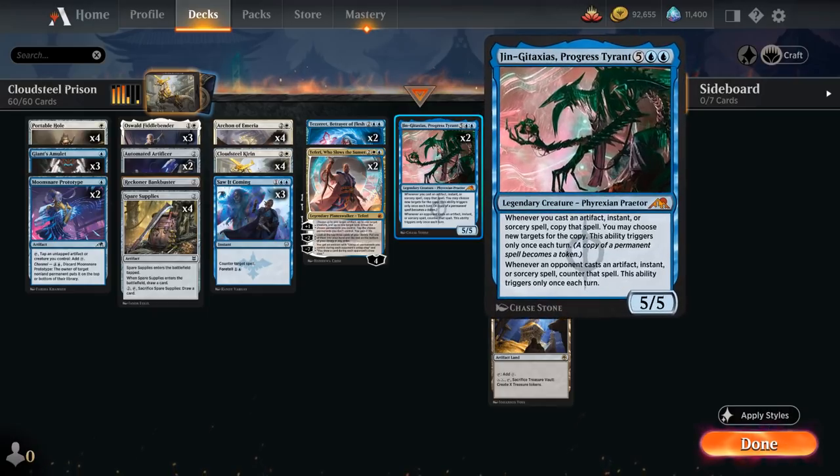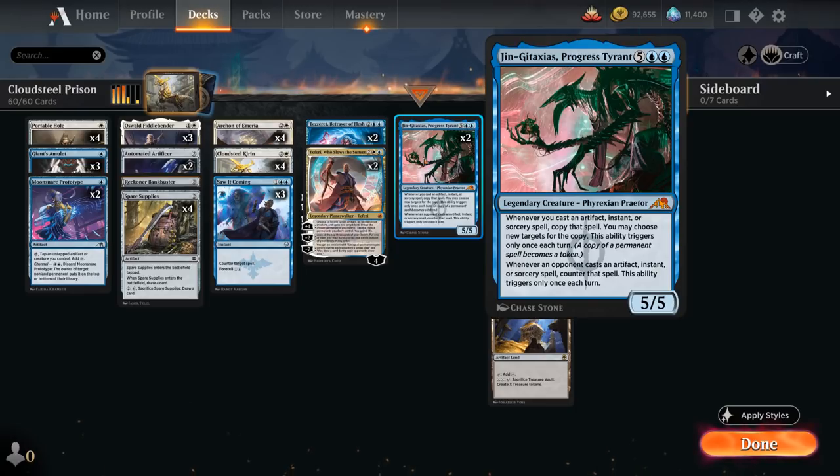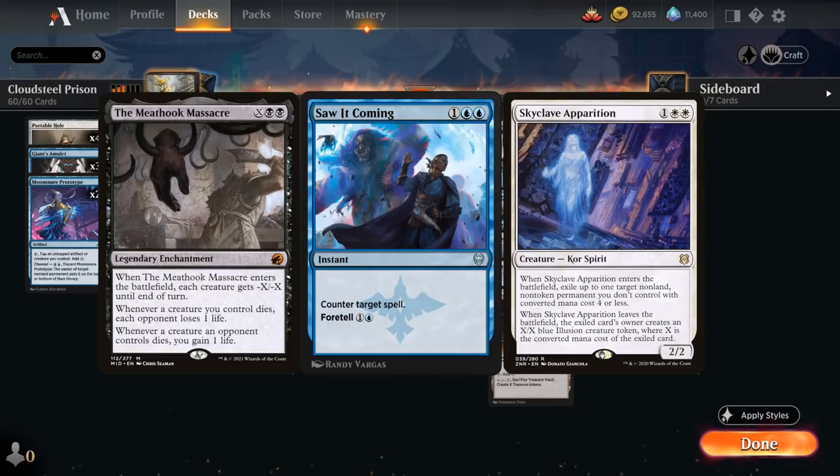The next layer comes with Jin Gitaxias, Progress Tyrant — a 7-mana 5/5 legendary Phyrexian Praetor. Whenever you cast an artifact, instant, or sorcery spell, copy that spell and you can choose new targets for the copy; this only triggers once each turn. It also says whenever an opponent casts an artifact, instant, or sorcery spell, counter that spell — also once each turn. So if we have both Archon of Emmeria and Jin Gitaxias in play, the opponent can only play one spell per turn, and if it's an artifact, instant, or sorcery, that one spell gets countered. The final layer is a classic counterspell, which can counter something like a Meathook Massacre or a Skyclave Apparition that could otherwise slip through the cracks and deal with our Cloudsteel Kirin.